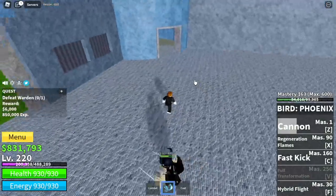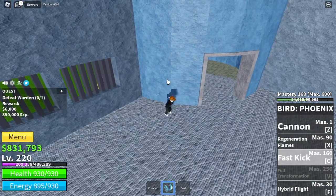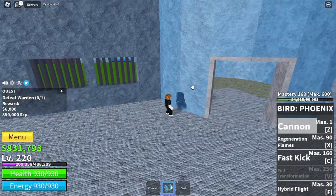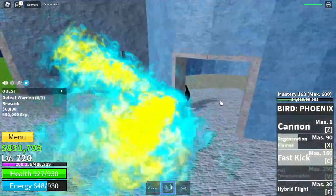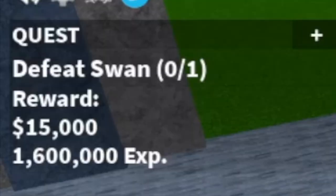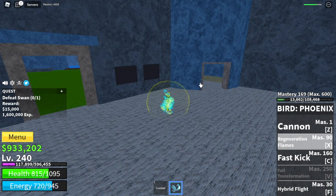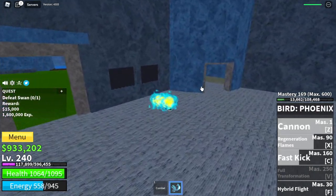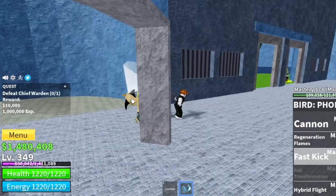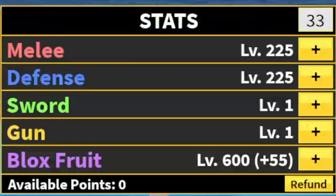Next island is the Prison. We have three bosses here — first is the Warden. We're going to use the same strategy with all of them: lure them into a close area because our skills have a knockback effect, which makes things slower. At 230, Chief Warden — same strategy. At 240, we defeat Swan. You will get damage, but we have the Regeneration Flames to help regenerate our HP. With this strategy, we do server hop until you reach level 350. Stat check: Melee 225, Defense 225, Block Fruits 600.